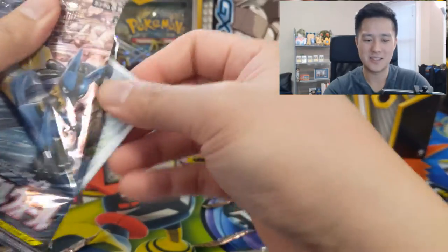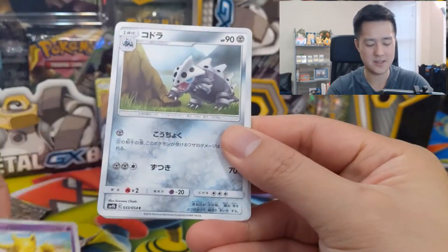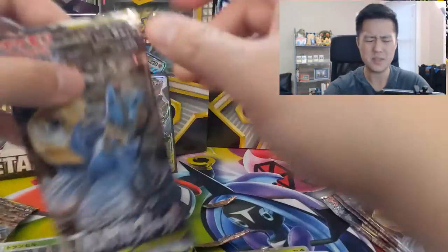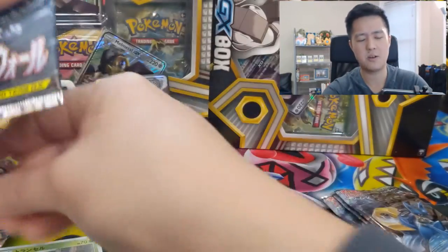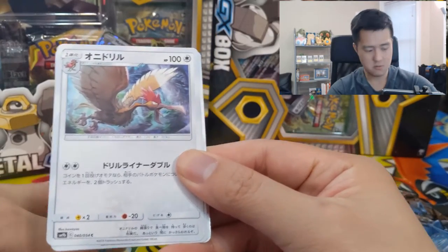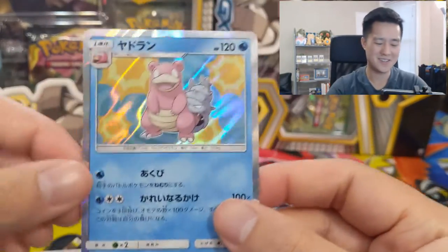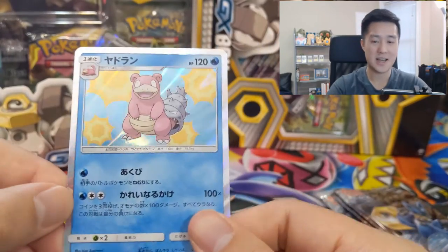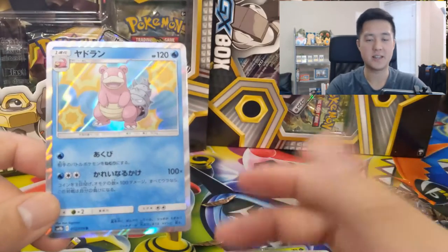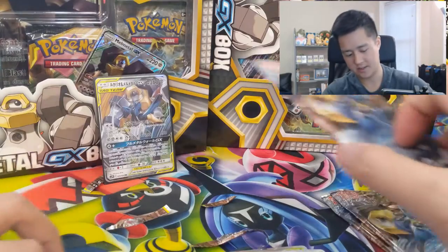As long as we get a secret rare that is not terrible, I'll be very content with the results of this box. We got the Zubat again, Metapod — these things are starting to repeat. As far as commons and uncommons, I think we've seen them all for the most part, so we just pick up the pace. Blue Search, Spearow, that cucumber thing again, Tangela. As a dupe, I don't mind this one — this card is really funny. This attack for one water energy then two colorless is X100: you flip three coins and each head does 100 damage. But if you get all three tails, you lose the game instantly.